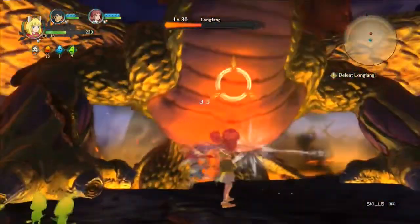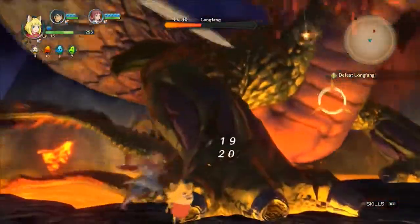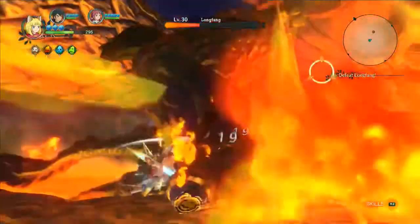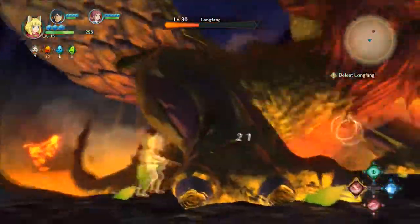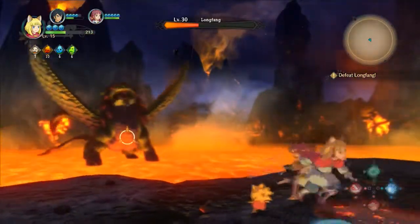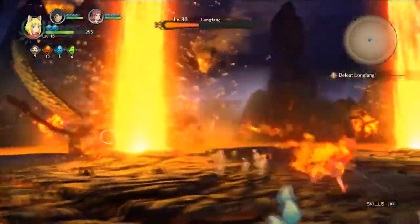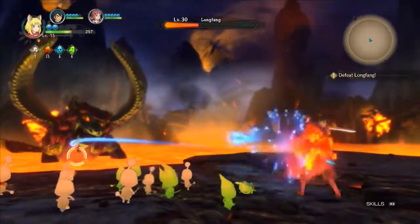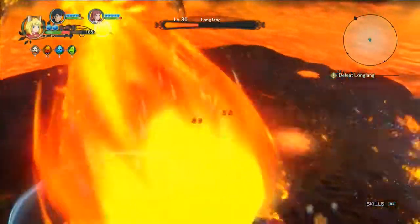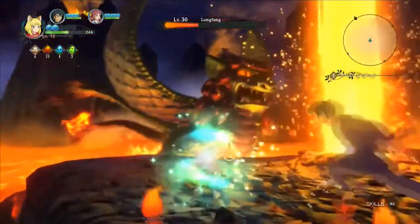It still blows me away the amount of detail Level 5 is putting into the game — you can see the marks on Longfang's scales and his broken claws. And even when Longfang's at a distance, you're still able to cast spells and attack him. You have magical spells you're able to utilize, and you can charge them through multiple attacks in his direction.